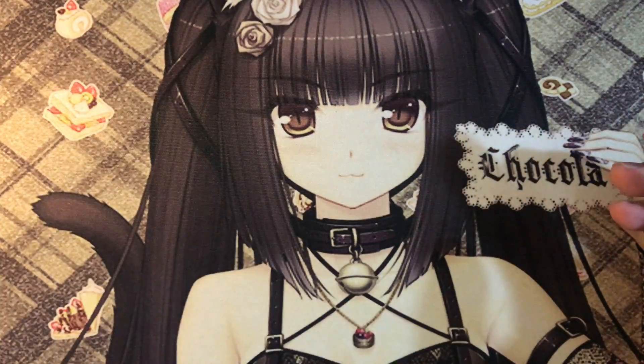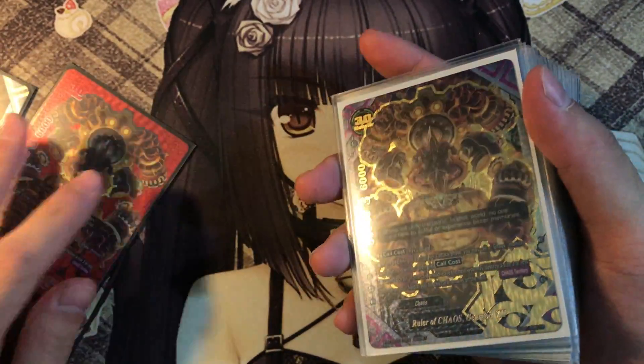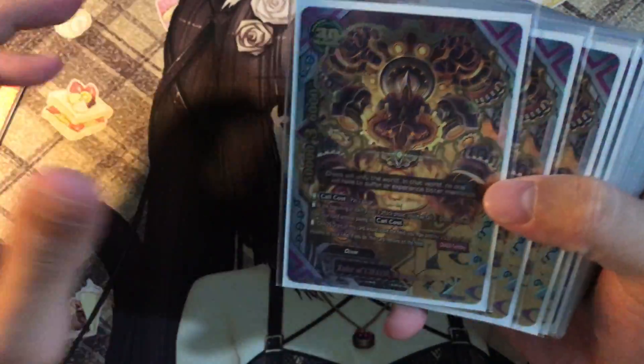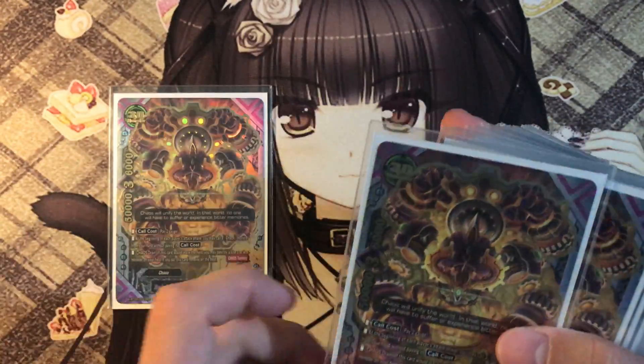This deck mainly plays full size 3s — size 3 and size 30s. There won't be any size 0s, size 1s, or size 2s. First up, we play 4 copies of Gear God 7.